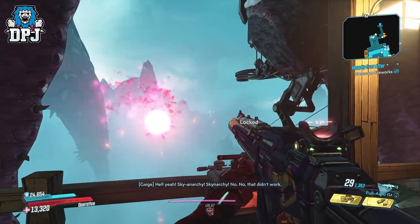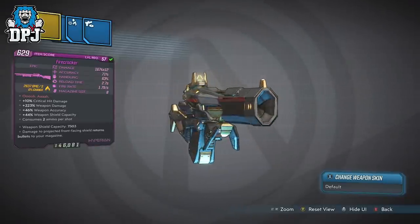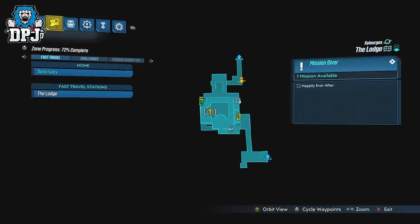Today we are taking a look at an epic shotgun called the Firecracker, and this is rewarded for a side mission called 'Happily Ever After' which appears at the Lodge once you complete the campaign. This Firecracker shotgun is the reward for this side mission.